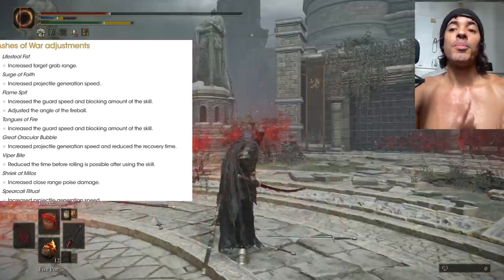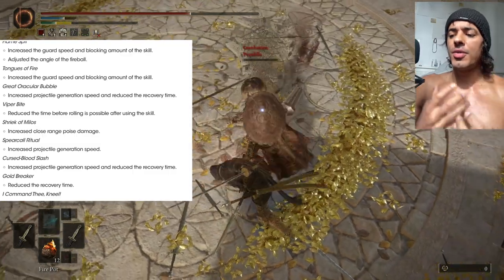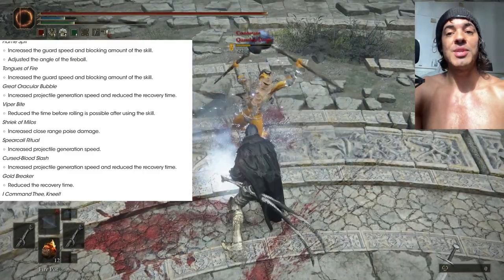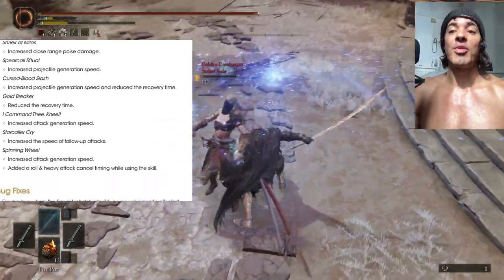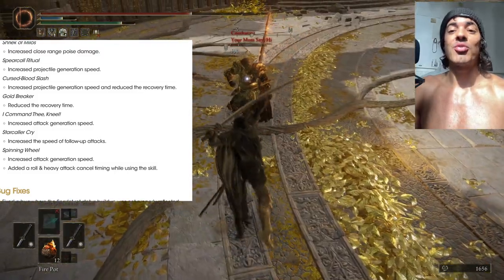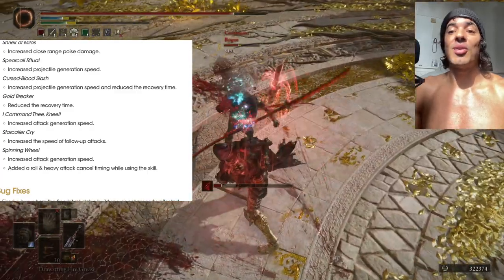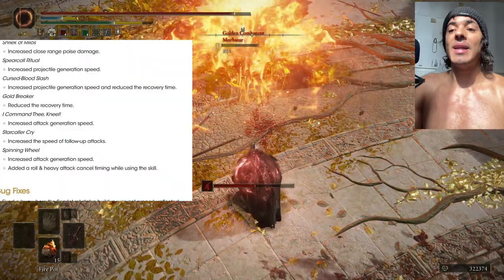We also have some adjustments to some ashes of war. So far nothing too crazy that I see, except the fire engulfed glitch — the IGN glitch. We have Viper's Bite, which could be a good thing. It's the ash of war that you use with your shield, the poison snake shield, and you're able to proc deadly poison on someone using that. It's true that the recovery was very long; now we have a lot less recovery, so maybe this weapon can be great. Now we have Commandeer that got a buff to its speed and attack damage. We also have Starcaller Cry, which is not an amazing ash of war — it's pretty weak. You guys know that I'm very sad about Radahn's Star Scourge Greatswords, but the follow-up attack is faster — how much faster, we'll see. Maybe it's significantly faster and deserves to be called upon.